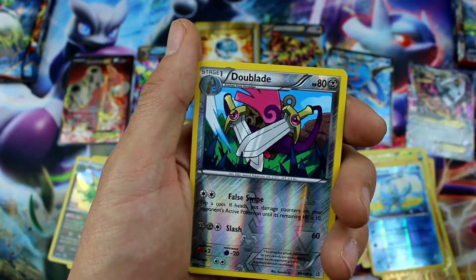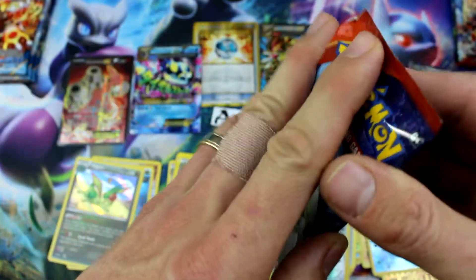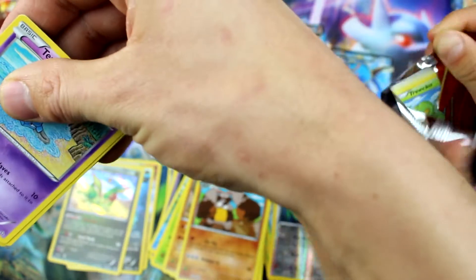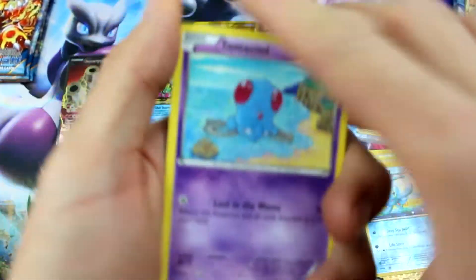Dive Ball — that's a good card! Doublade Reverse Holo and Diggersby. How many packs do we have left? We have ten packs left — ten packs left to get a chance to get more EXs, so let's definitely get some more!